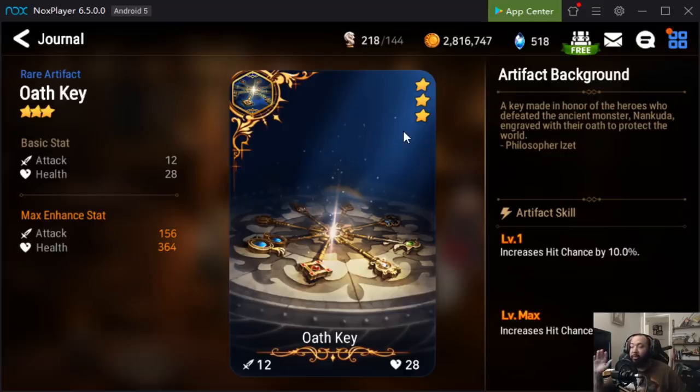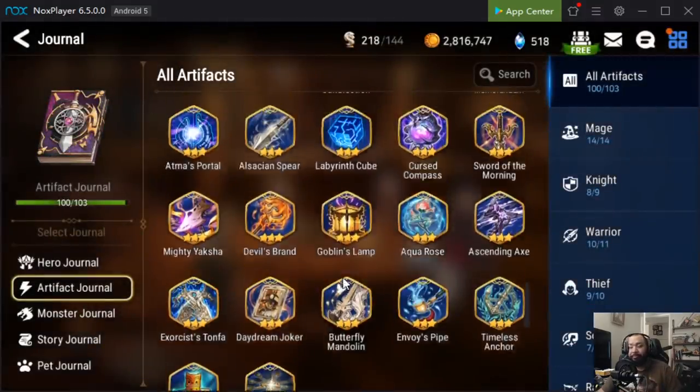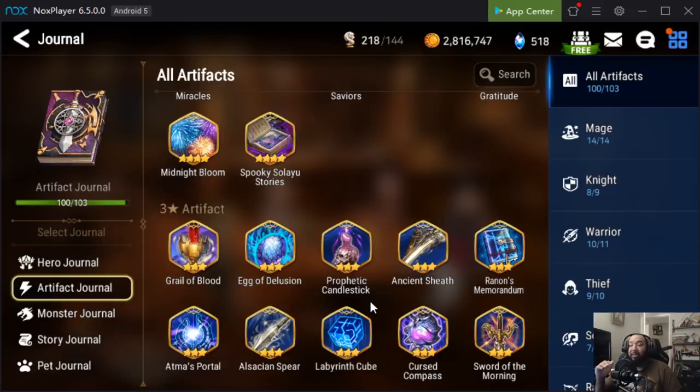Oath Key is another artifact you need to have two or three of at level 30, period. It's really strong on any hero because the increased hit chance nullifies Moonlight Dream Blade, Arbiter Vildred's dodge, or any similar effect. It also helps in element disadvantage situations — like using Cermia to one-shot off-element, or getting past Lilius with a Basara. Oath Key is such a good three star artifact that you definitely should have multiple copies, two to three is what I recommend.